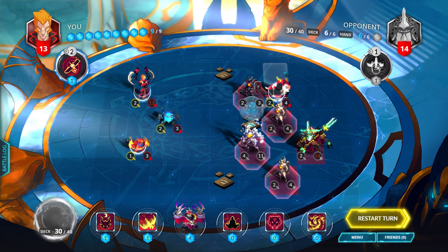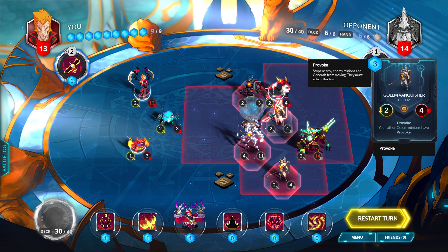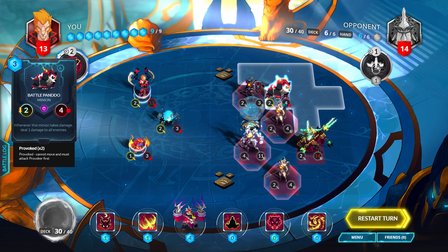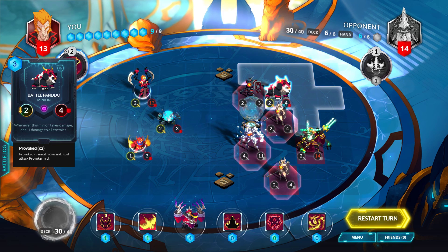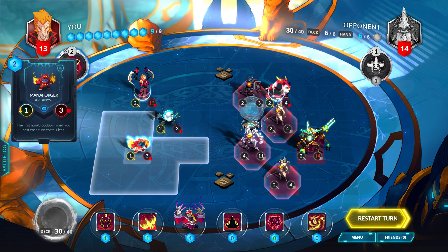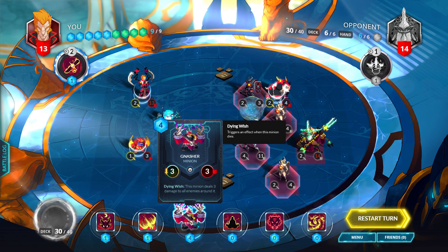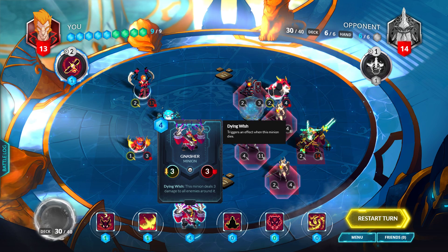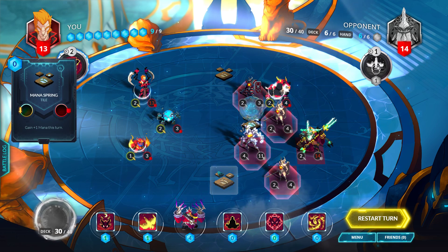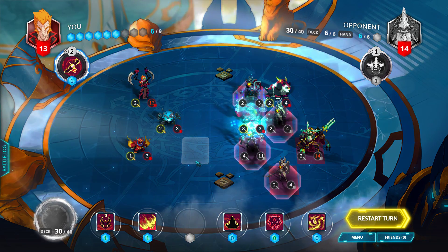Got a lot of allies all with provoke. First Golem you summon — doesn't matter, provoke. You're the golden Golem with provoke. Nothing, nothing — so they all have provoke. I do have a Panda over here: whenever this minion takes damage, deal one damage to all enemies. Deals double damage to Generals. The first non-Bloodborne spell you cast each turn costs one less. This minion deals three damage to all enemies around it when it dies, but it's got three health.